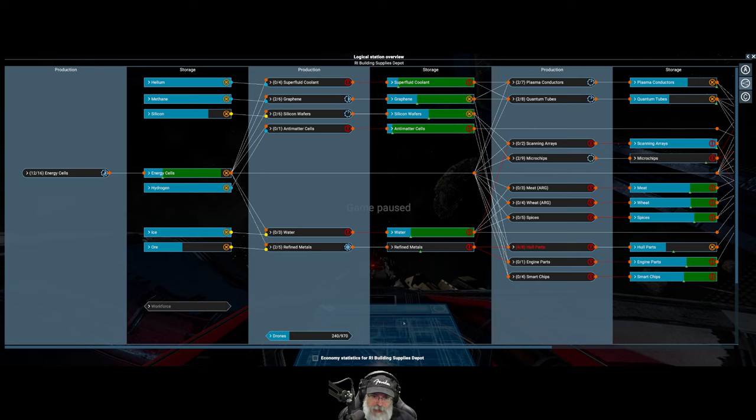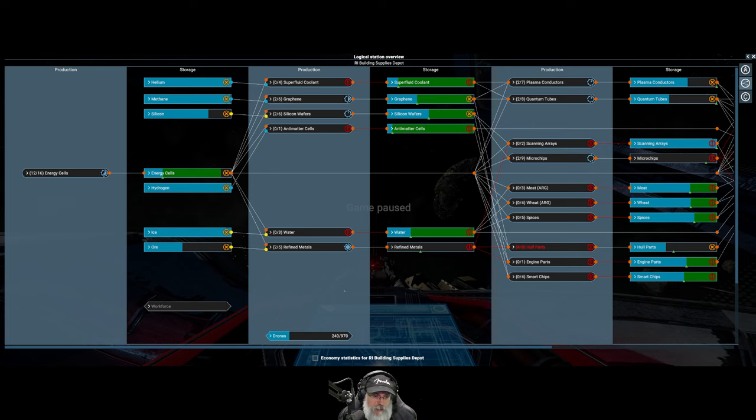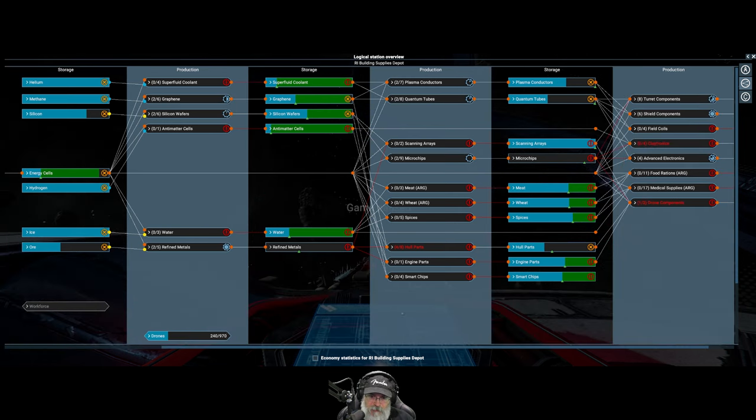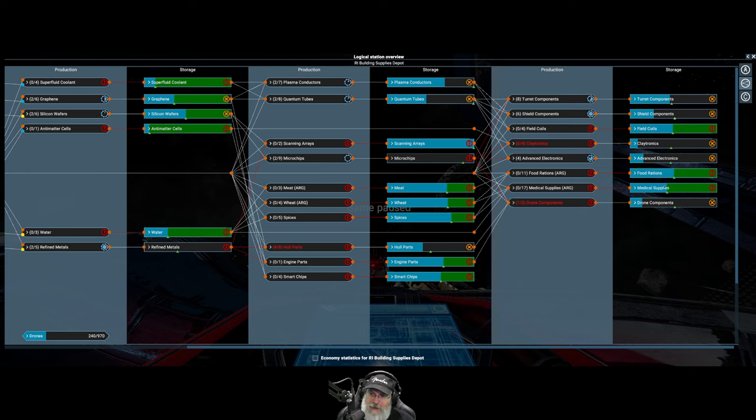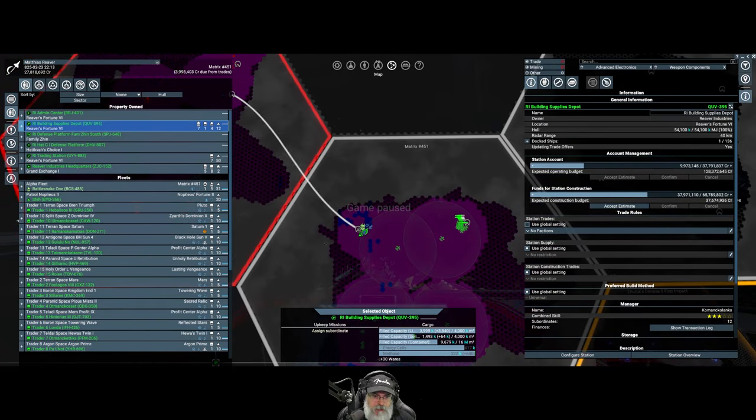For those who haven't been watching before, this is my building supplies depot. Its sole purpose is to produce hull parts, claytronics, advanced electronics, drone parts, turret parts, shield components, field coils, and smart chips - because I need all of that stuff to build defense towers and pretty much anything else we're going to build. This is basically Home Depot for X4, supplying all our building materials.